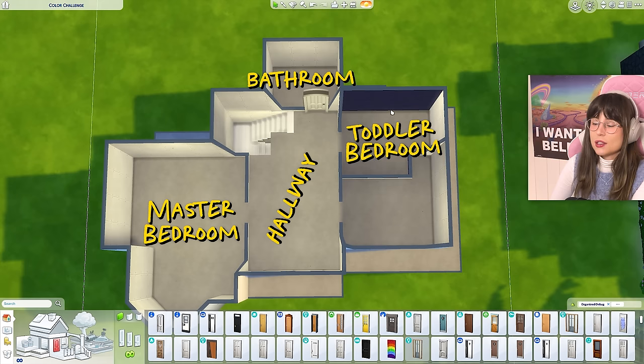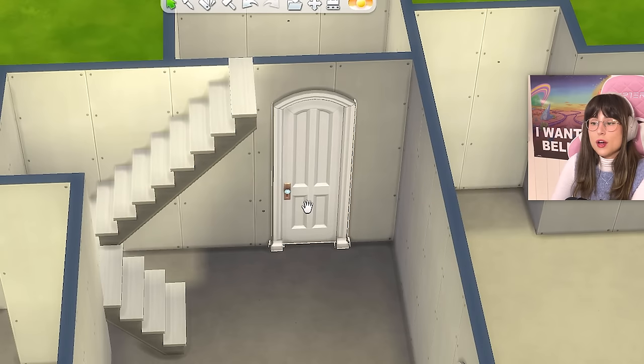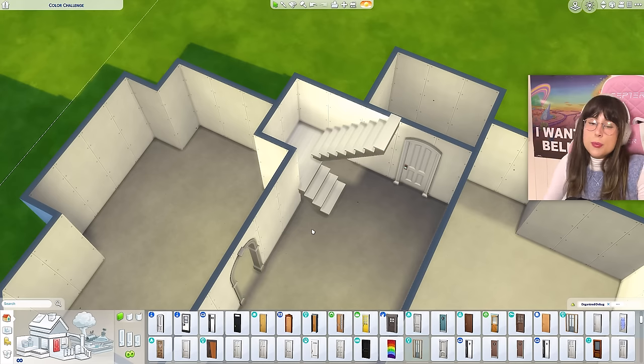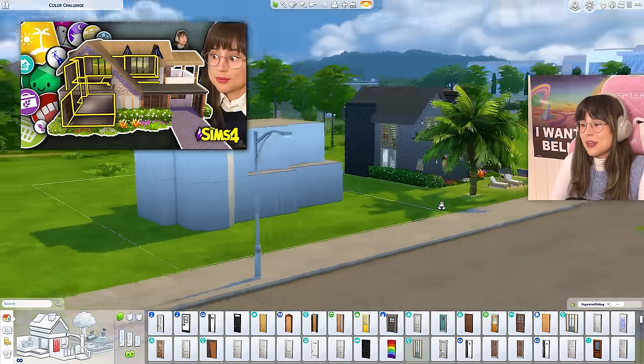I'm gonna go for a toddler and a teen to get the best of both worlds. I put in some doors because it's gonna be really hard to find a door that has one color swatch on one side and a completely different color on the other. I also put in stairs just to know where I'm gonna put them — because if I don't, Nora is gonna forget, like she did in the cult build.